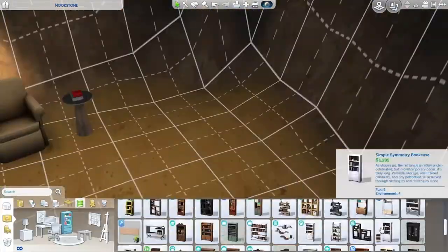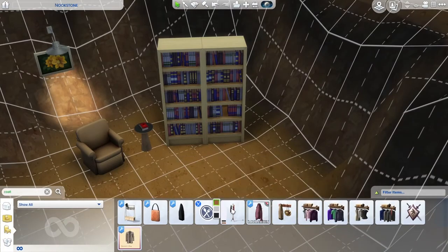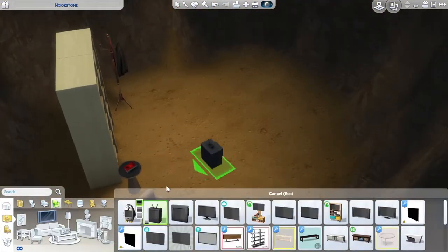I was confused that he has a coat hanger when all he wears is a shirt. I added more lights because the room looked quite dark — like, when you live under a rock, what do you expect?